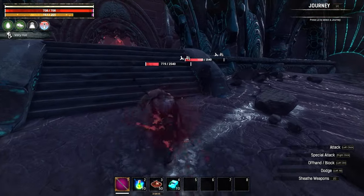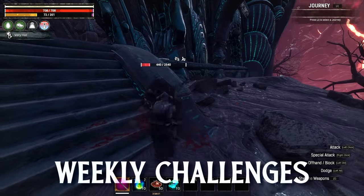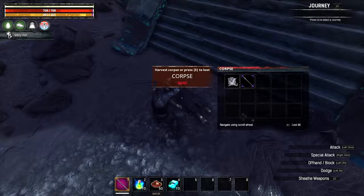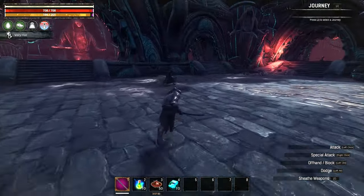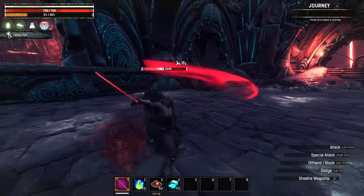Firstly, the weekly challenges. These methods all assume that you've done one set of three weeklies. The weeklies give 2,500 XP each, 7,500 in total, which is equivalent to seven and a half levels in the Battle Pass. Each level is always 1,000 XP, so any time we talk of XP in the thousands in this video do keep that in mind.